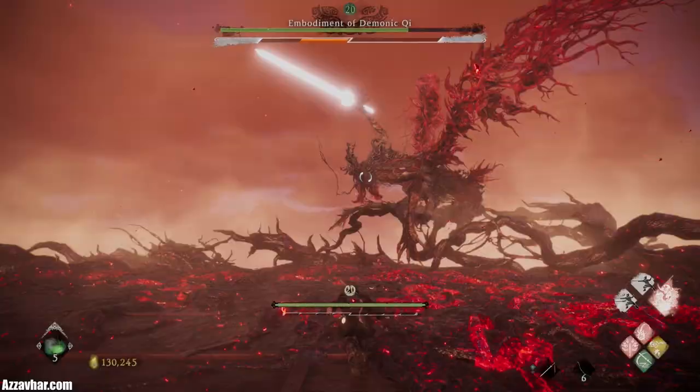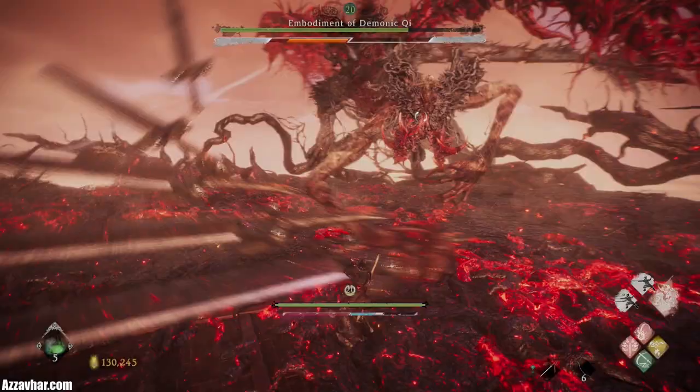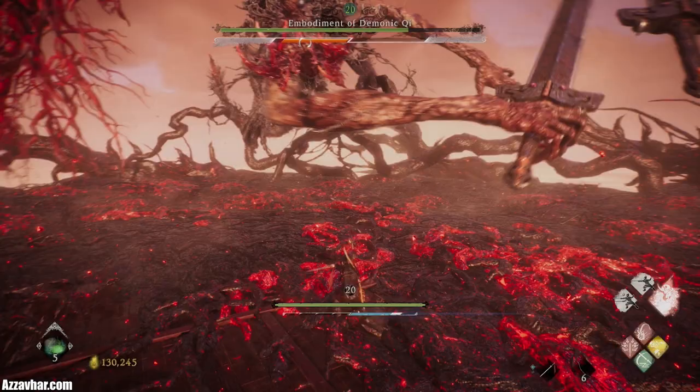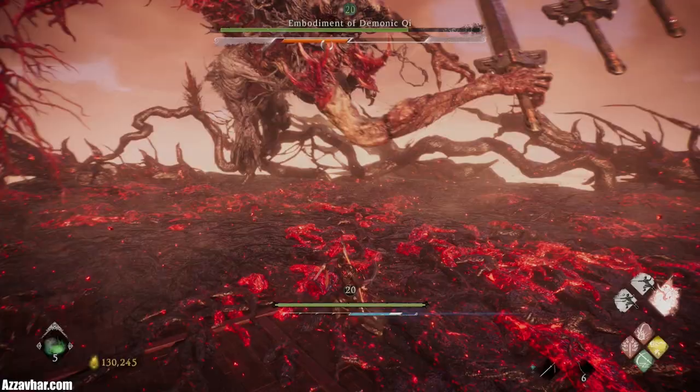A really good time to put in your attacks is after he finishes the horizontal sword slash combo. He usually does six attacks in this combo and the last attack has a slightly longer delay than the rest, so just watch out for that last one. If you can deflect all six of these sword slashes and then run towards his head and put in loads of special attacks, you should find his spirit bar is very full and you'll likely break his stance. Look out for this sword combo and try to deflect and punish it as much as possible.